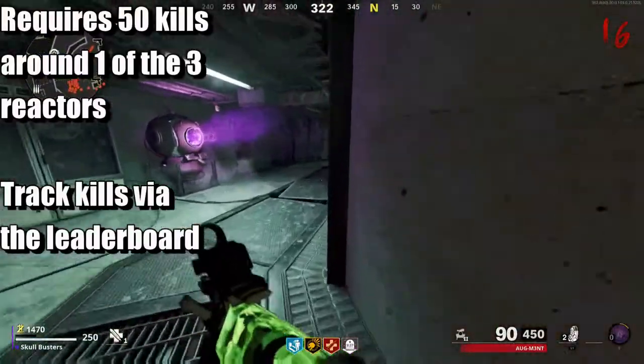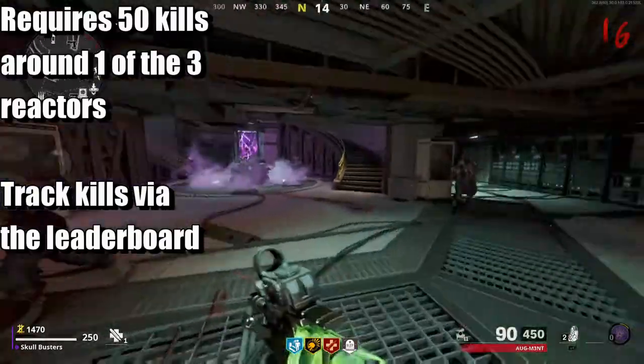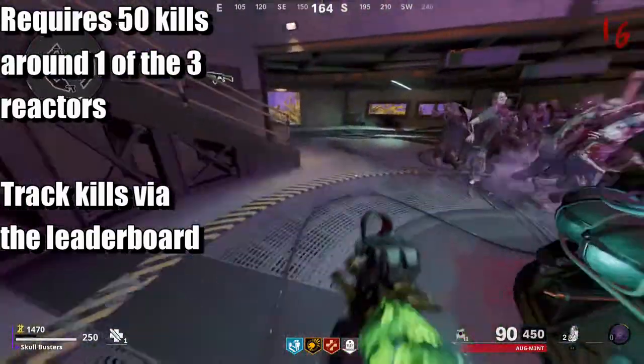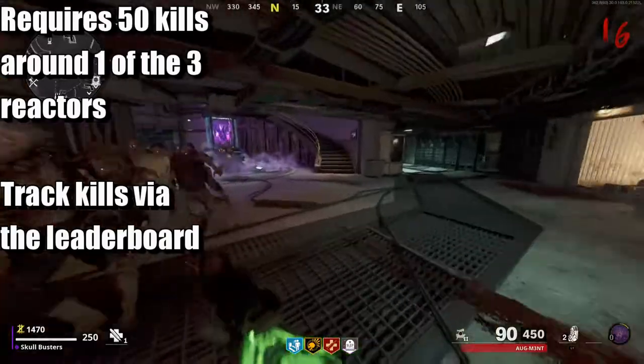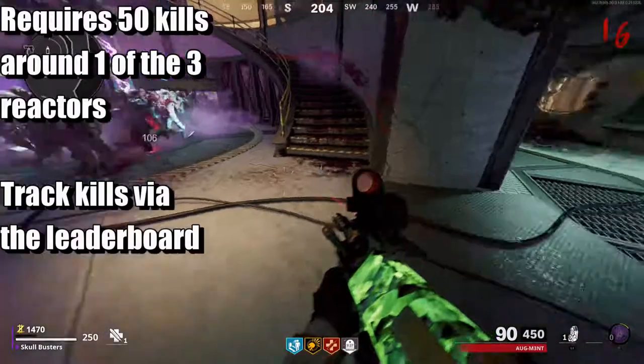We are here at the ether reactor. You can go to one of the three, but you have to use the reactor. You have to get 50 kills with the monkey bomb to activate the super monkey bomb easter egg. So it's straight at the reactor.